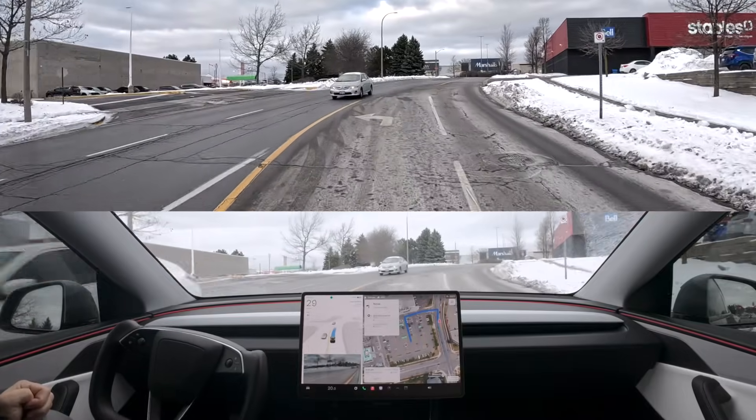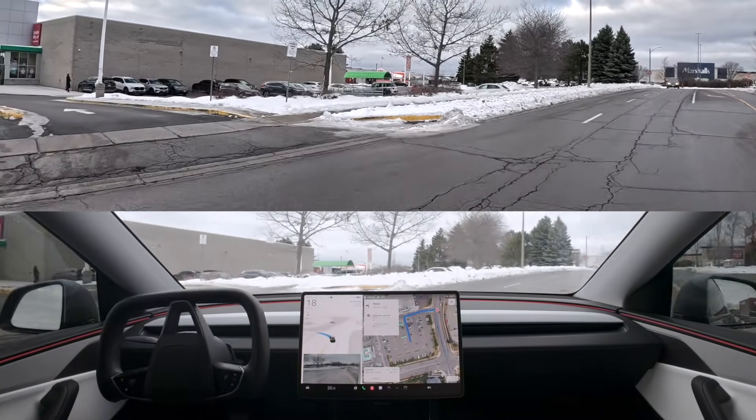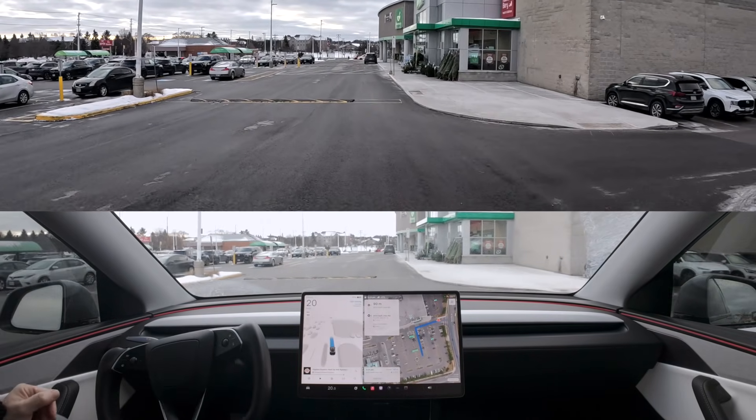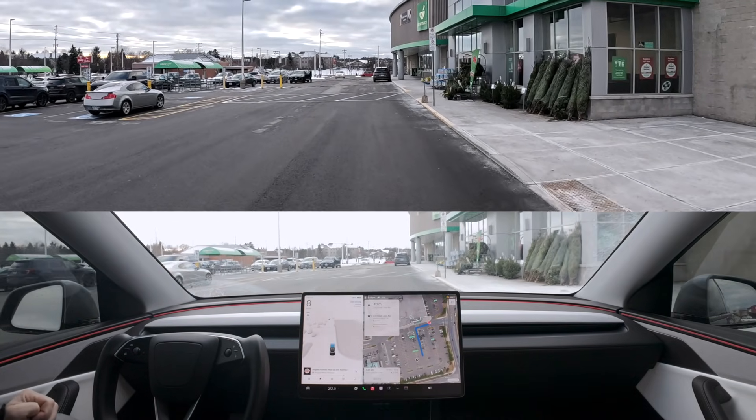You drop a pin and it'll take you where you want to go. Had I just selected the grocery store, it would have basically gone to the store itself — probably gone to the front door, taken the first lane and found a parking spot. So let's see if it goes all the way to the back where I said to go.